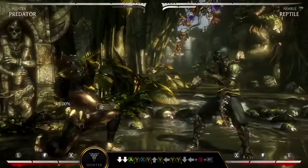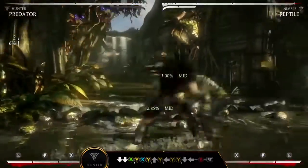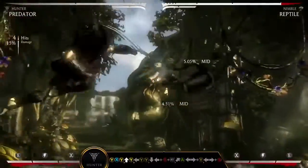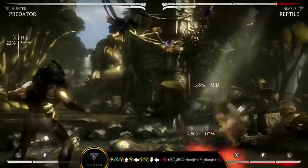In the Hunter variation, Predator can use Medikit — down, down A — to regain health at the cost of stamina. Deploy traps at three different locations to lock down and suspend your opponent for a combo.